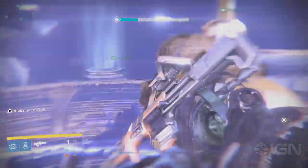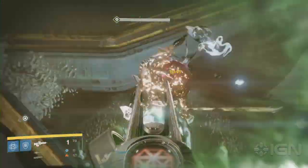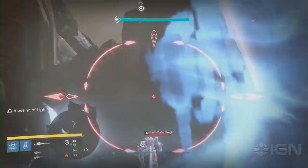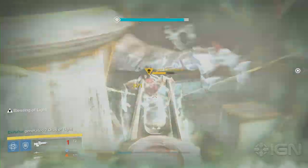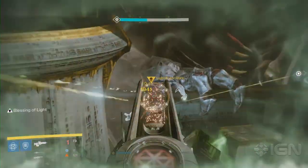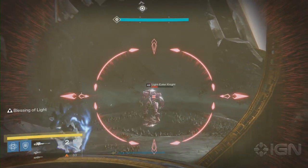The two players up top should shoot the ogre near plate 1 as soon as possible, then the ogre on plate 2, plate 3, and plate 4 — in that order. Also, don't forget about that knight on plate 4. The players holding the plates can help with the ogres, but then focus on their light-devouring knights as soon as they're able to. If those knights don't die, the whole thing will fall apart.